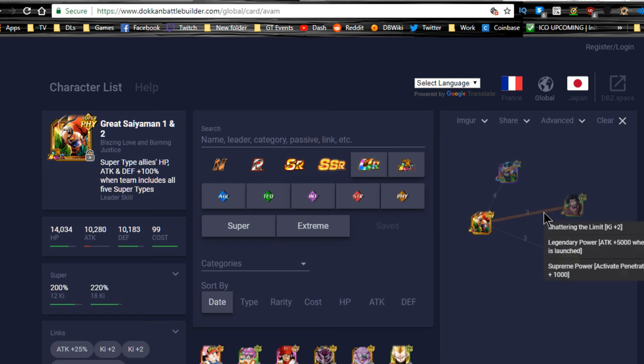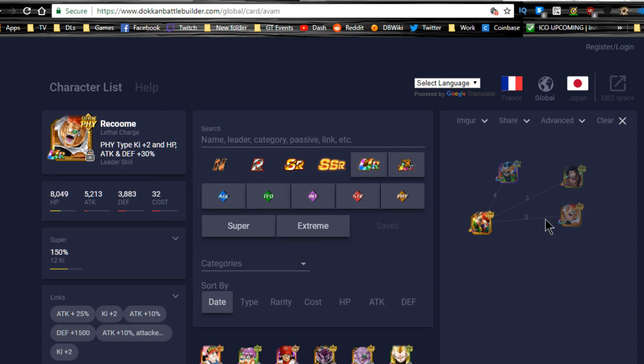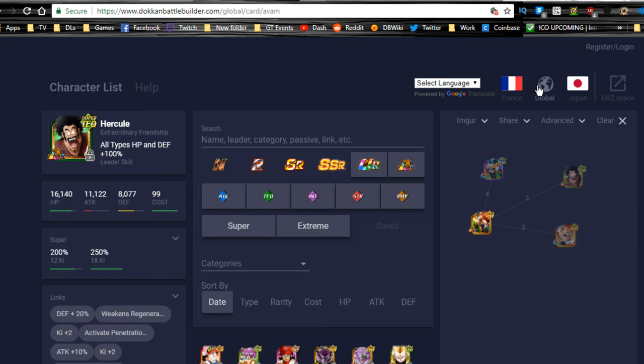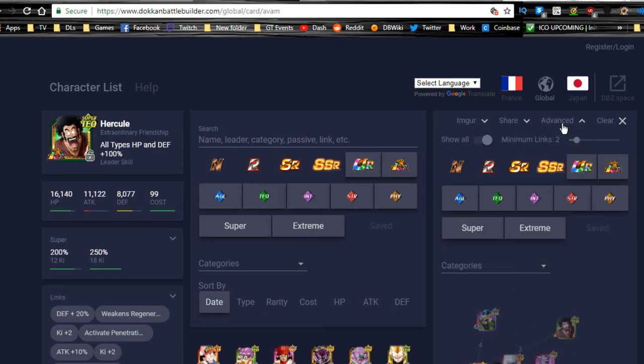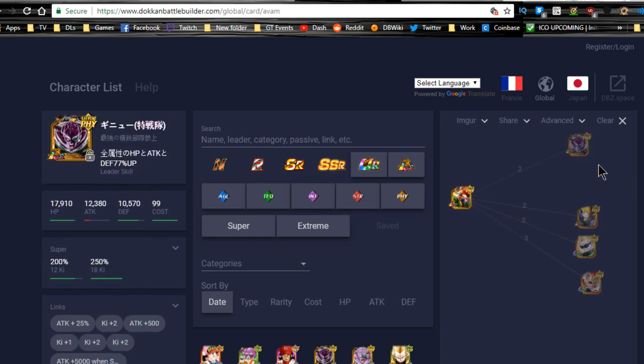Next linking buddy is Hercule, who has Shattering the Limit, Legendary Power, and Supreme Power — plus Majin Buu Saga category. I don't think he's that great. Interestingly, the physical Raccoon free-to-play unit links because of Signature Pose, Shattering the Limit, and In Fighter. It's honestly just because of Signature Pose — without that he wouldn't be on this list. In Fighter does give at least a 10% attack buff. On the JP side, LR Ginyu links via Signature Pose. LR Trunks shares two link skills: Shattering the Limit and Legendary Power.